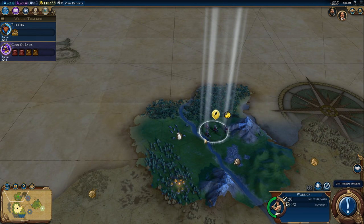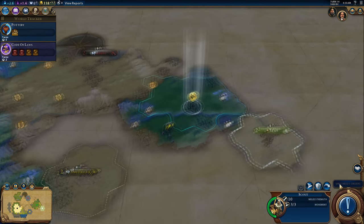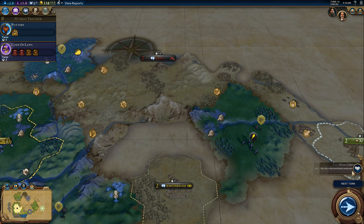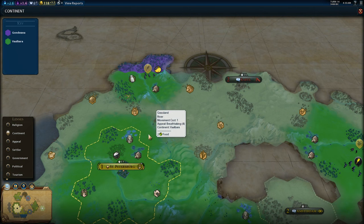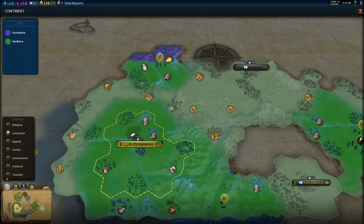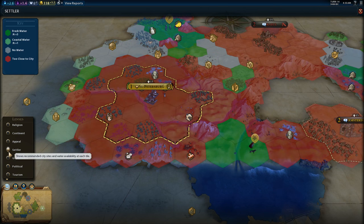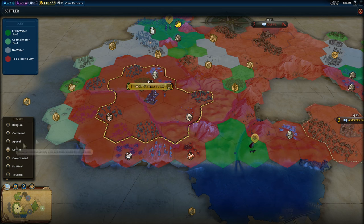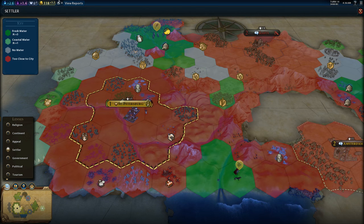Oh look, there's a goodie hut — perfect. I love the fog of war. Let's look at the new continent we found — the continent we started on was Valbara, and we found a new continent connected by landmass called Gondwana. Let's look at the other map modes. There's no religion yet. Appeal — we're not in a very appealing area. Settler map mode — we can actually found a city in a pretty appealing area down here, so that might be a good spot. That's a good way to spot overlays where good cities could go. Whatever stays green when you switch between these map modes is generally where you want to smack a city down.